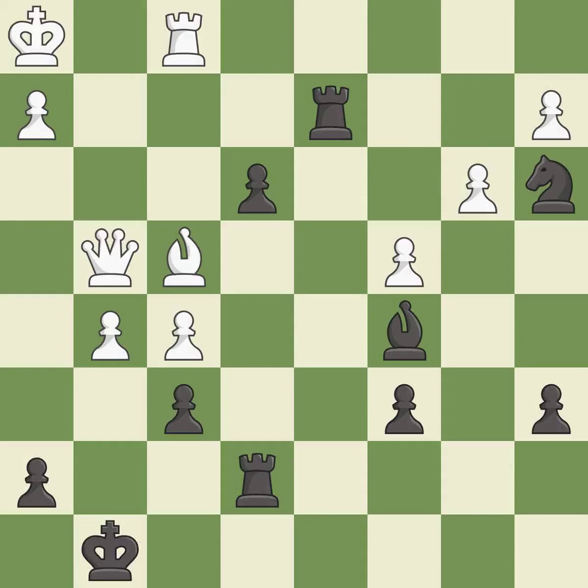This moves the queen to safety — it is best. This threatens to kick a rook — it is excellent. This wins a rook — it is best. This kicks an opposing rook.